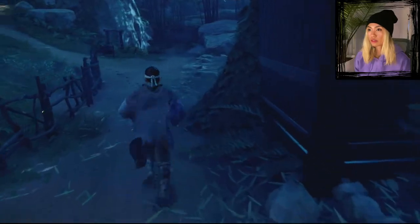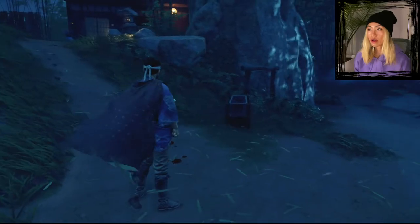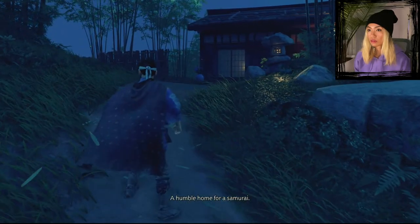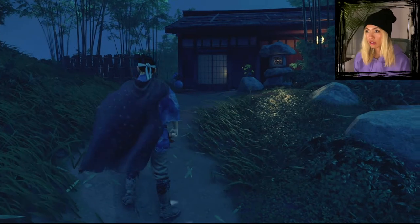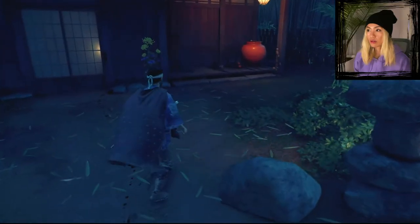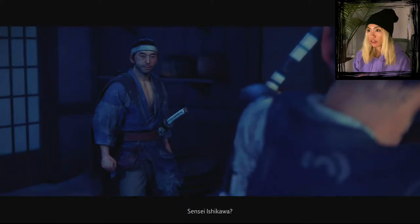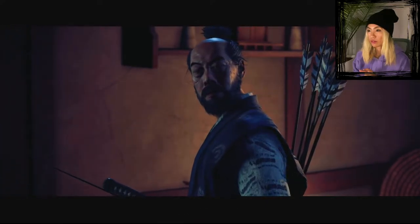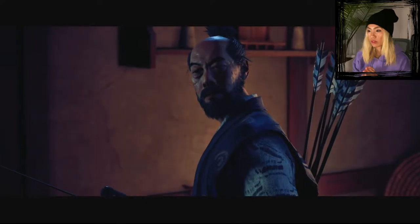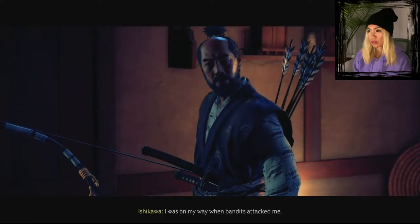Follow the footprints — dried blood — into the house. A humble home for a samurai. Why are samurais supposed to be wealthy? Oh, he's here! Don't move. Sensei Ishikawa — glad to see he's alive. Oh, it's Sakai's boy! He knows us.